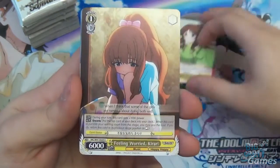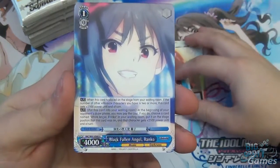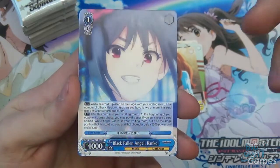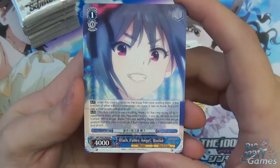Aiko Takamori. Then Feeling Worried Kirari. I'm mostly going to go through to the rares or the interesting cards. So we have Black Fallen Angel Ranko as our rare for the booster.